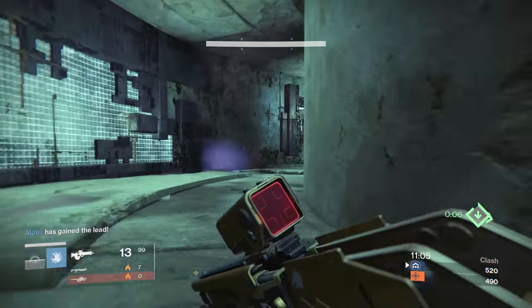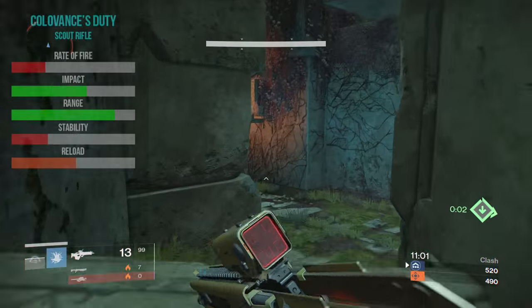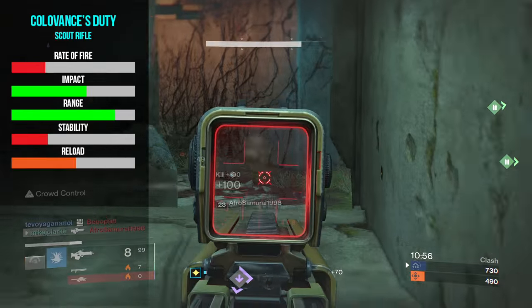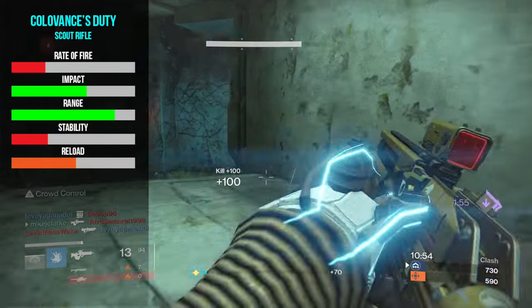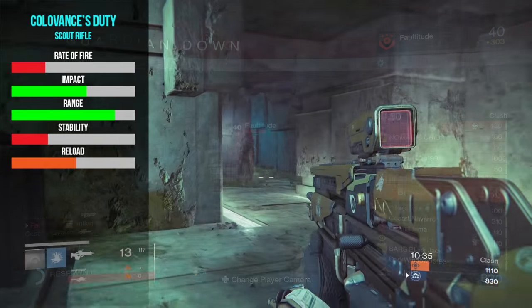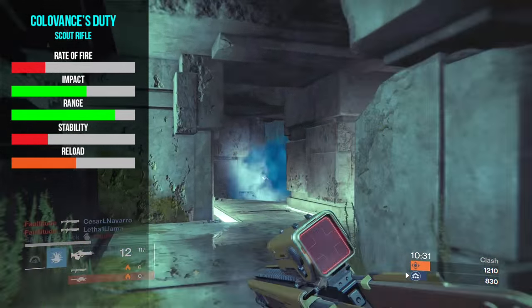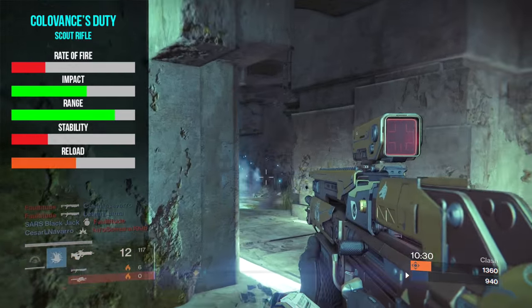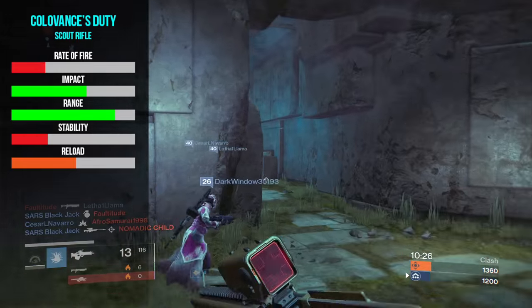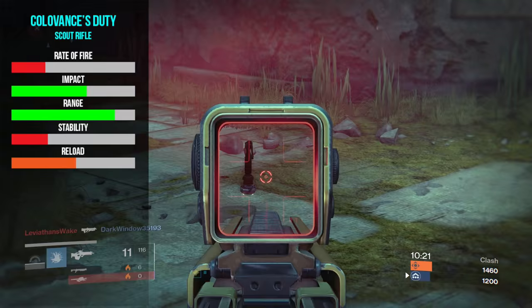What we have with the Collavancer's Duty is a low rate of fire, high damage archetype. Let's check out the stats right here. The impact varies between 61 and 62 depending on the perks you equip, and the rate of fire is set at 27. This puts it in the same camp as the year 1 Iron Banner scout rifle, the Gellion's Demise. There's really not too much difference between the two. It also shares the same archetype as the Last Extremity, the rifle available from the Crucible quartermaster.